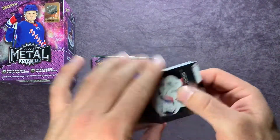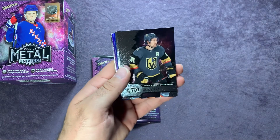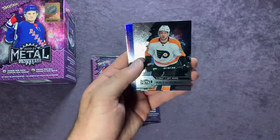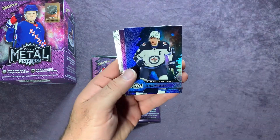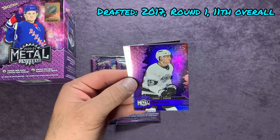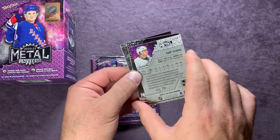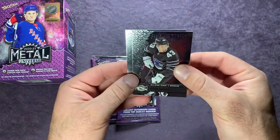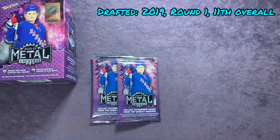Next pack here. Elvis Merzlikins, Mark Stone behind there, then we have James van Riemsdyk. Right behind there we got a purple one coming up too — Blake Wheeler on the blue, and then our purple looks like is Gabe Velardi, numbered out of 199 — 13 out of 199 right there on the Gabe Velardi for the Kings. Quinn Hughes All-Stars and a rookies of Victor Soderstrom — not a bad one there.